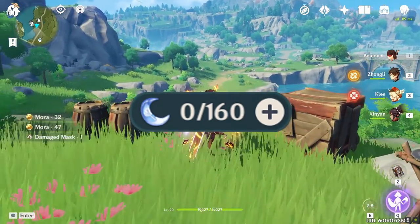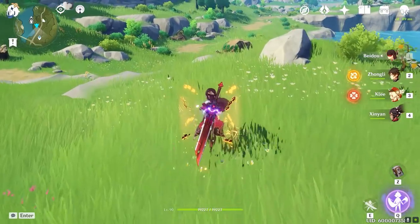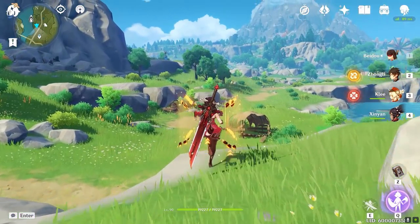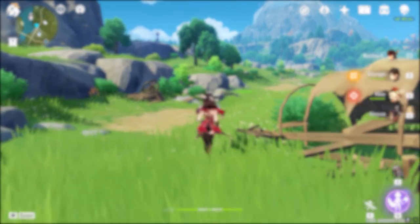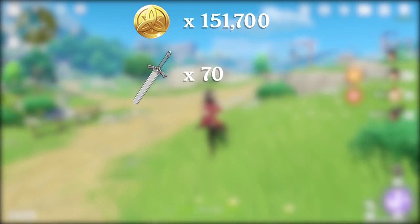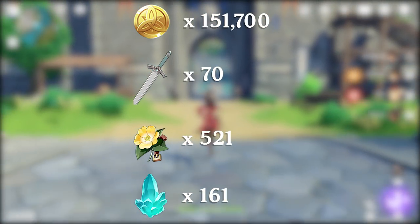Has this ever happened to you? I'd assume this happens to most of you guys daily. In this video I'm going to share with you guys 6 productive resin-free activities I do in Genshin when I have no resin. If you follow this guide, after a week you should have 151,700 Mora, 70 weapons for fodder, 521 fodder artifacts, and 161 crystal chunks.